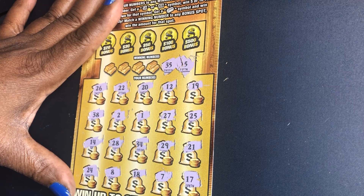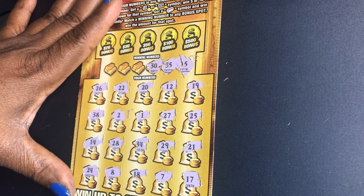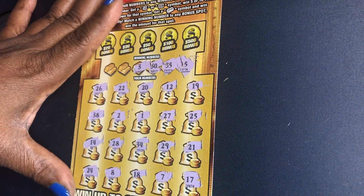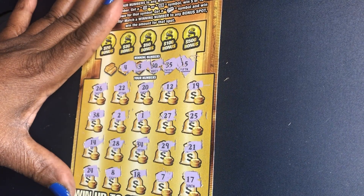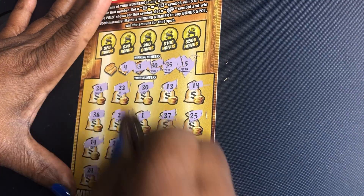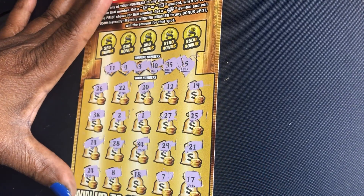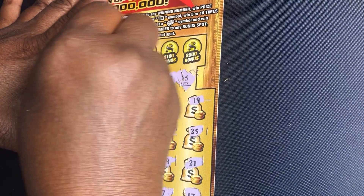Let's check our winning numbers: 15, 1 — off the 14 — 35, 1 off the 34, 30, 3, 1 off the 24, 24, 4, 11, 1 off the 12. Let's check if the bonus box can save this ticket. 20.